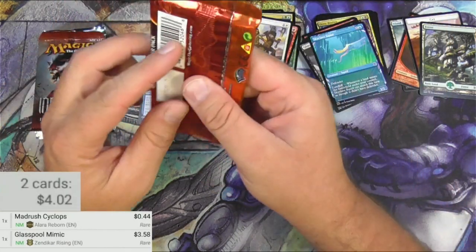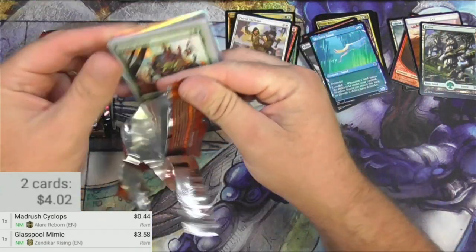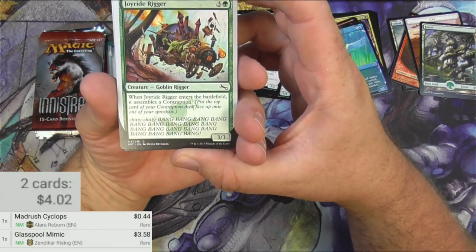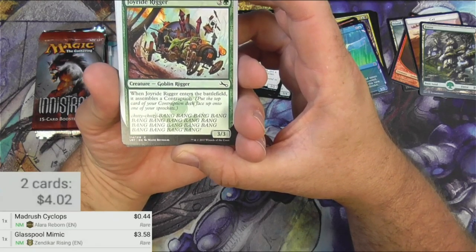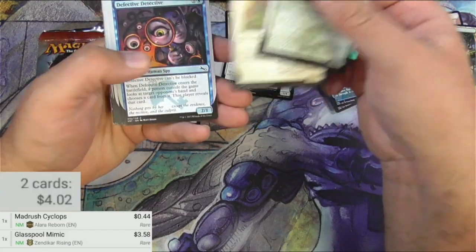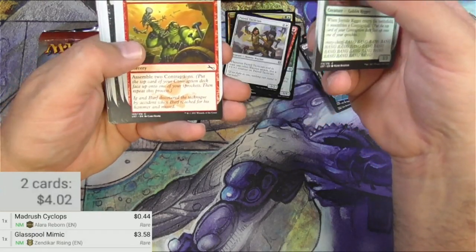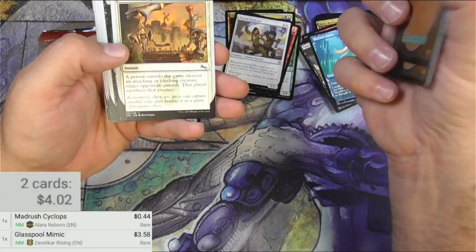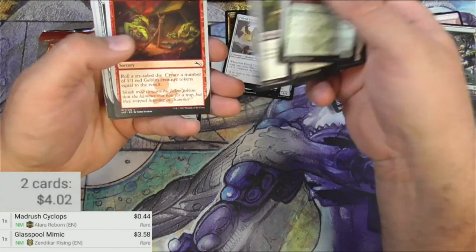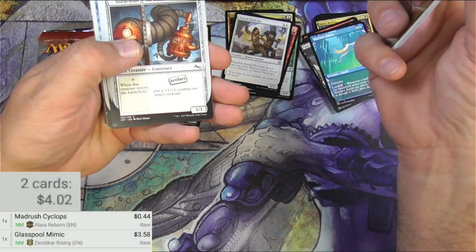I'm Unstable, and so is this pack — let's get into it. I love Unstable. Someday I will make a cube. Got the Joyride Rigger — Chitty Chitty Bang Bang, bangs a bunch. That's pretty funny. It assembles a contraption. I like the contraption mechanic, it's just fun. These are just ridiculous. Can't be blocked. I think there is another unset coming, so that will be good for building my cube — adding more silver border cards. Maybe eventually get to have some fun.